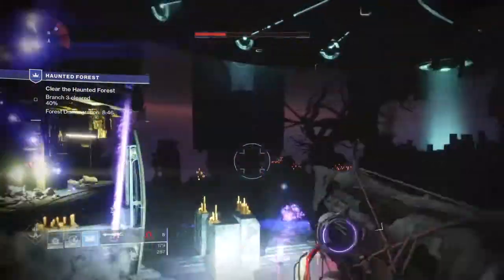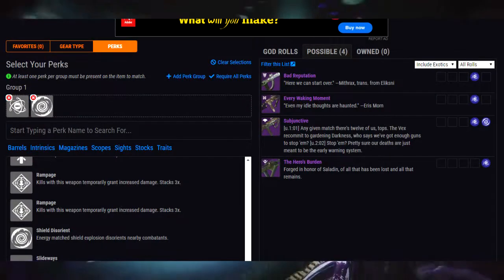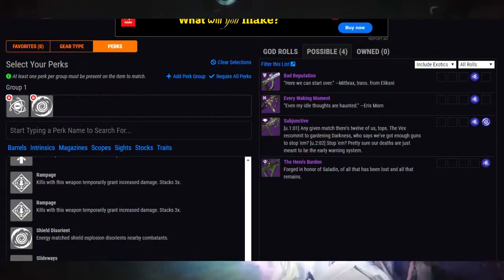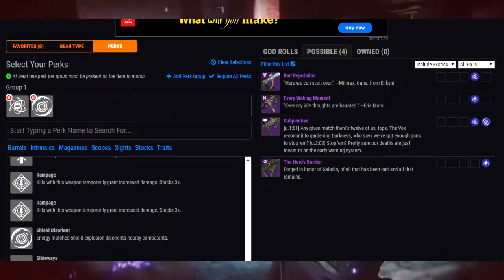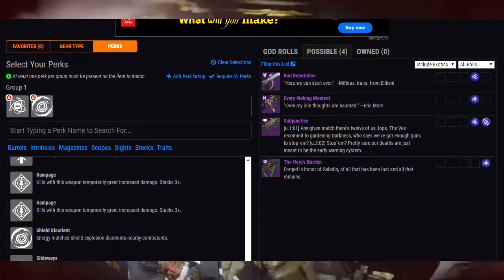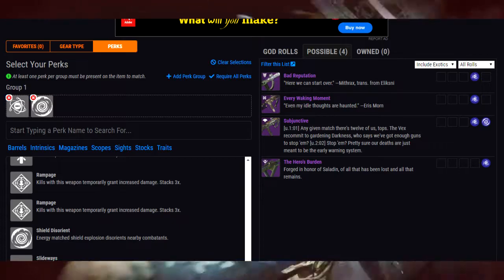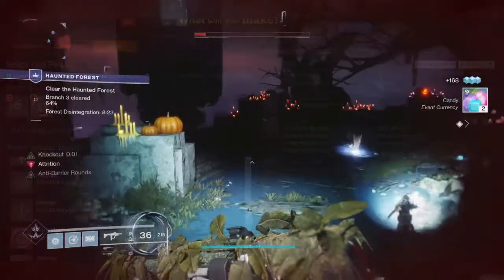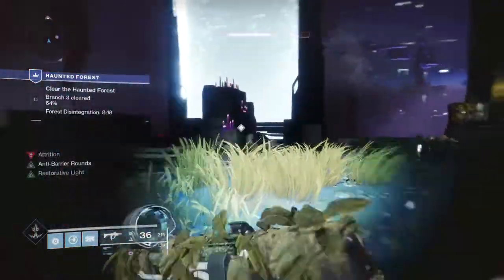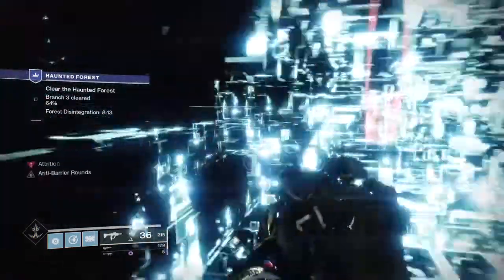And do you want to know another secret? This is the only SMG in the game to date to be able to get this roll at all. No other SMG can get this specific roll, which gives you another reason to actually hunt one down and keep it as a sort of collector's addition. For my roll, it also has High-Caliber Rounds for an extra bit of stopping power, and I've also added an anti-barrier mod to double the effectiveness of the weapon against highly immune shielded enemies. I'd recommend you do the same to cover all bases and make this weapon a literal shield breaker.